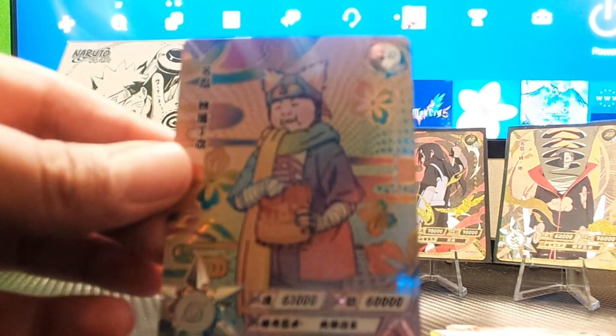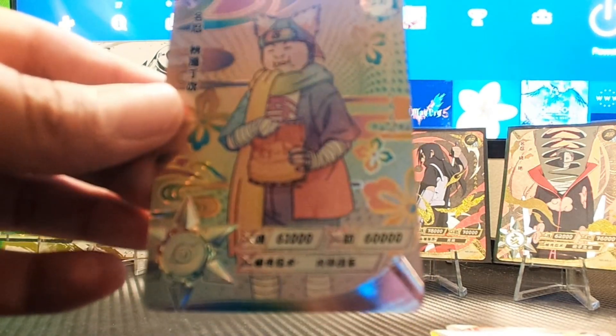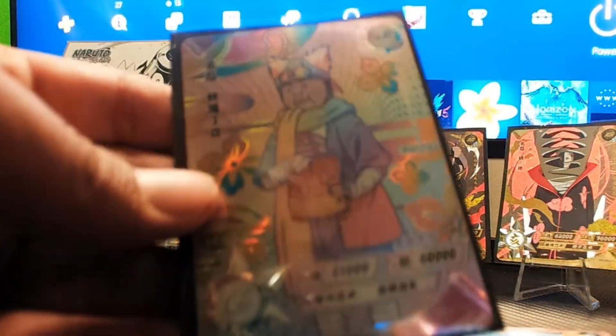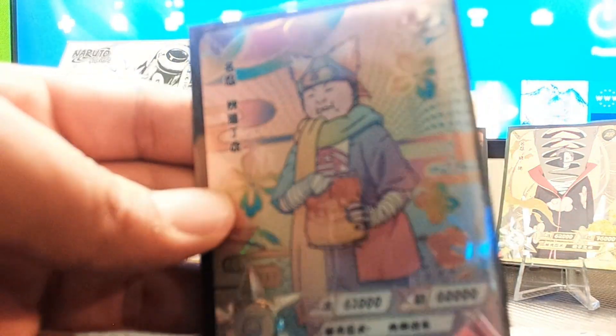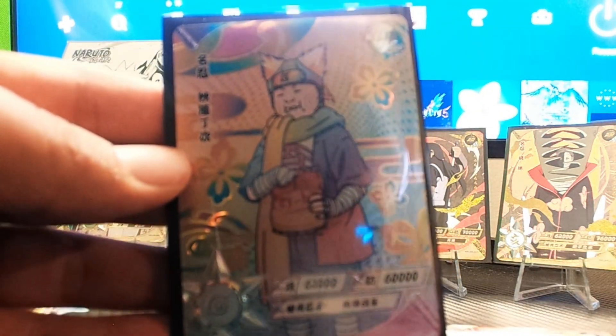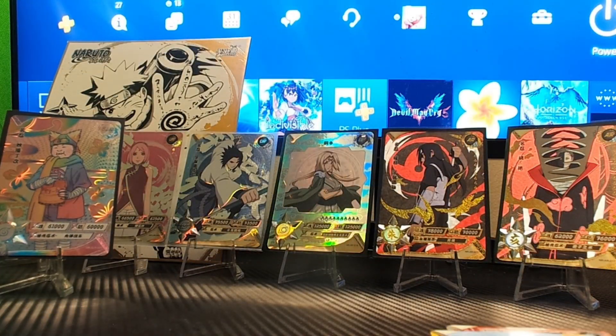You guys know where this is going — in the premium sleeve! Let's just slide it in. Oh look at that. I believe with the white background that's the negative version, and when it has the black background it's the positive version — correct me if I'm wrong. We're not gonna try to make room, we'll just put that right there.